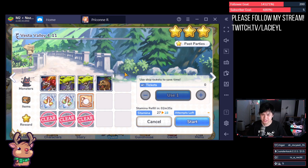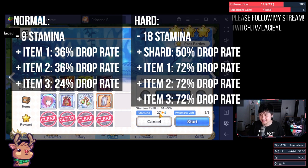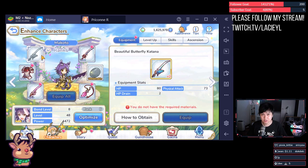From a stamina-to-drop-rate ratio, the hard stage is actually better. For the normal stage, you're going to be spending 9 stamina for a 36% drop rate on the first two items — so that's the yellow and the green earrings — and a 24% drop rate on the third item, versus an 18 stamina spend with approximately a 50% chance at a shard and a 72% chance at each of the three items. The catch is that you typically can't clear the hardest stages to farm the strongest equipment, which is usually the top leftmost slot.